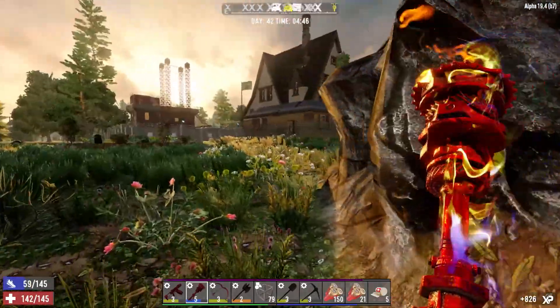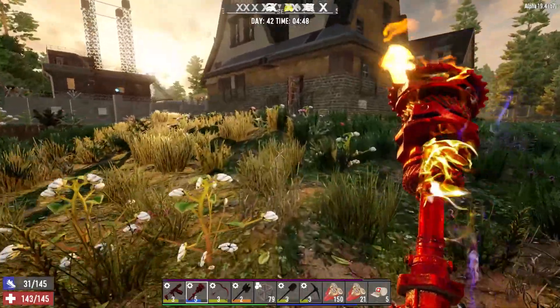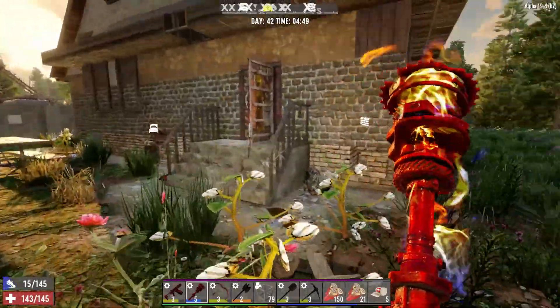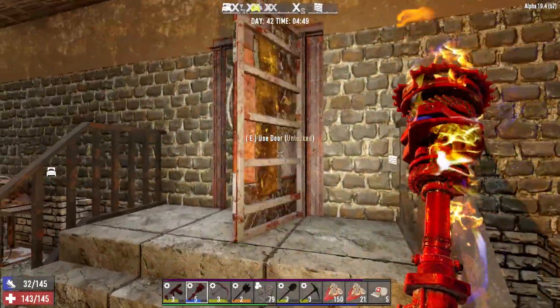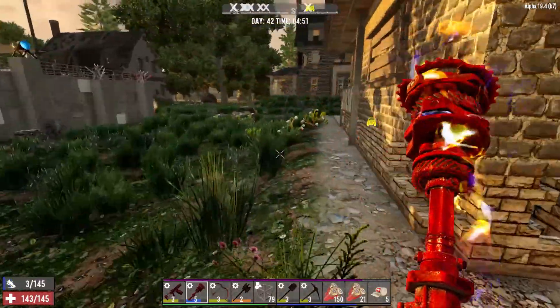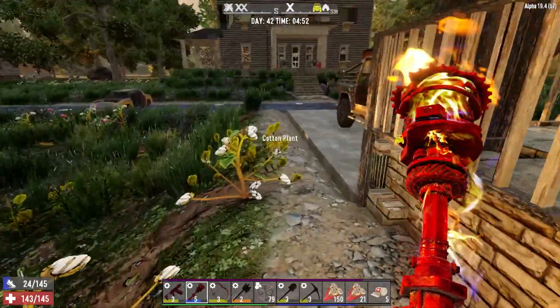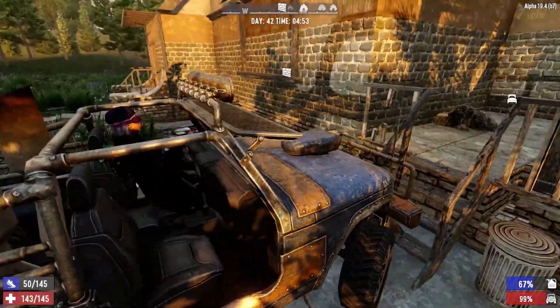I think that is enough of the welcoming committee. Let's mosey on over to the horde base real quick. I've got a bunch of stuff on me I want to drop off at the base. I made about 1,000 or 1,100 junk turrets, so I think there were even still some at the base. We should be good for tonight.